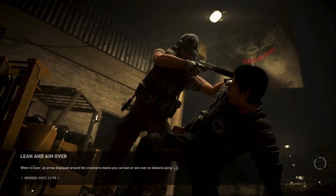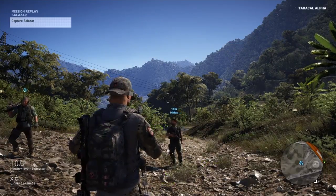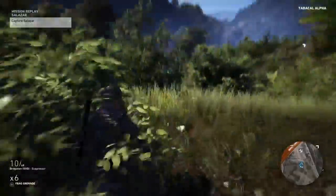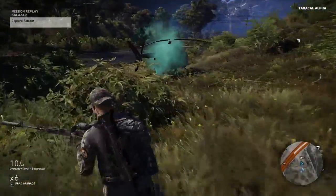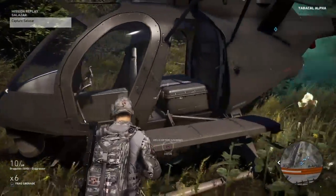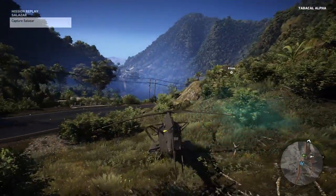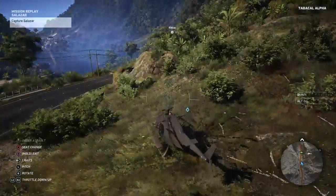Basically you're going to select the fast travel right next to the objective. Grab a chopper — I mean you can do it another way, but the chopper is the best way I think. It's quick.